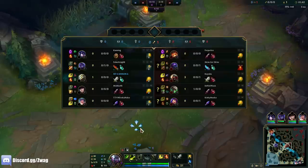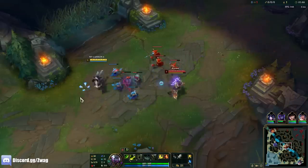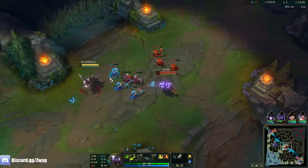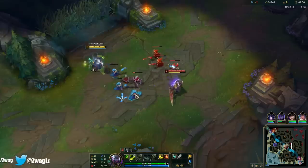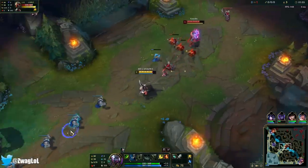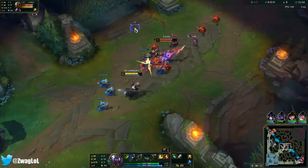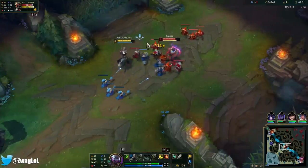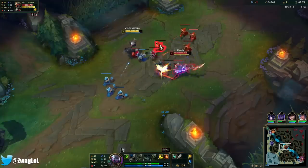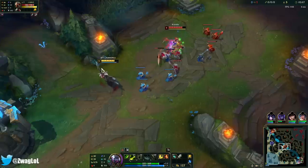We're against Zed. He's also going to do a lot of damage, but I'm thinking I can just pop my W and block a lot of the damage when he ults. Normally Yi's played in the jungle — you can play him mid though, although I really don't see too many Yi mids anymore.